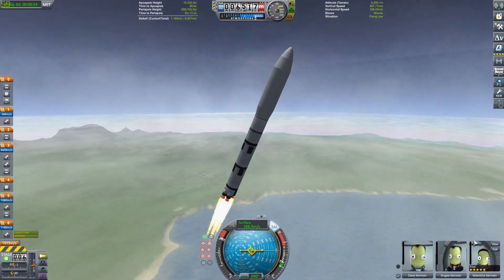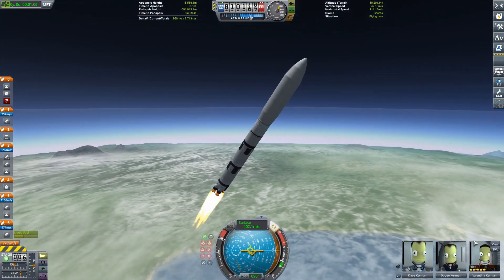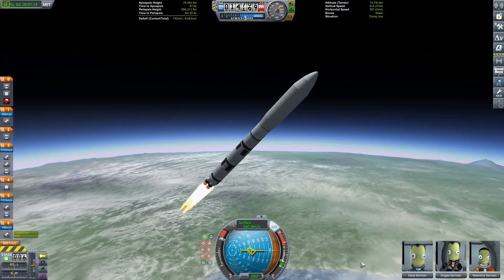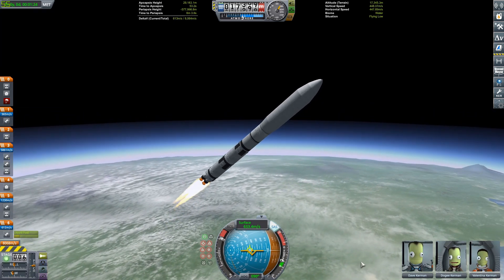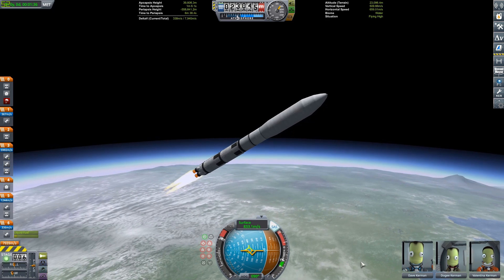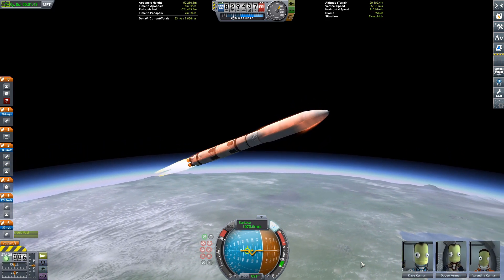It is Pole. Yes, we are going to be going to Jewel's most outer moon today. I bet you probably don't even remember that it exists. But yes, there is a place called Pole in Kerbal Space Program. No one goes there. We're going to see if we can throw up some enthusiasm with this nice little rocket we have right now, which is just depleting its bottom stage.